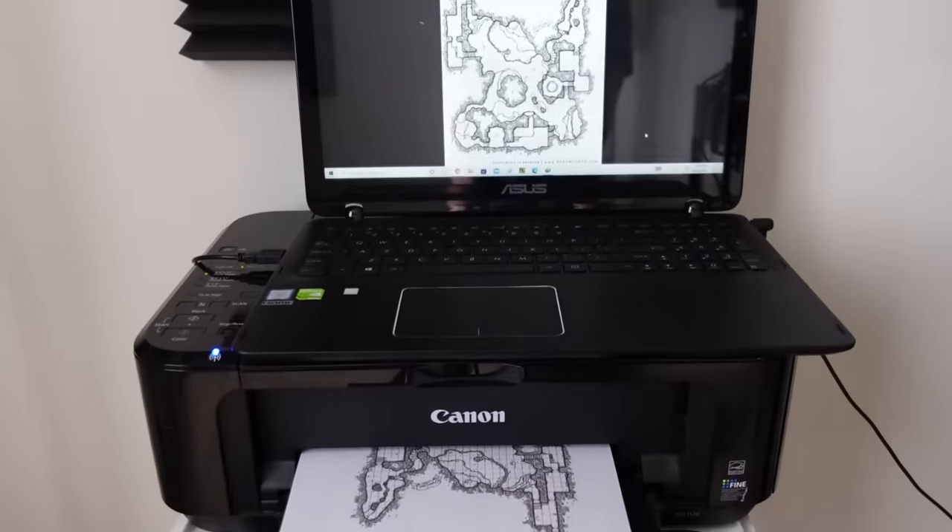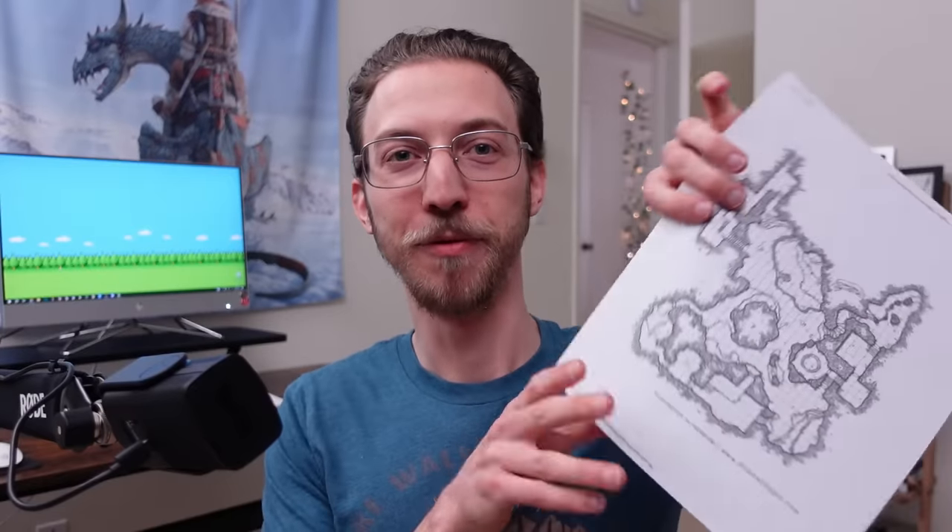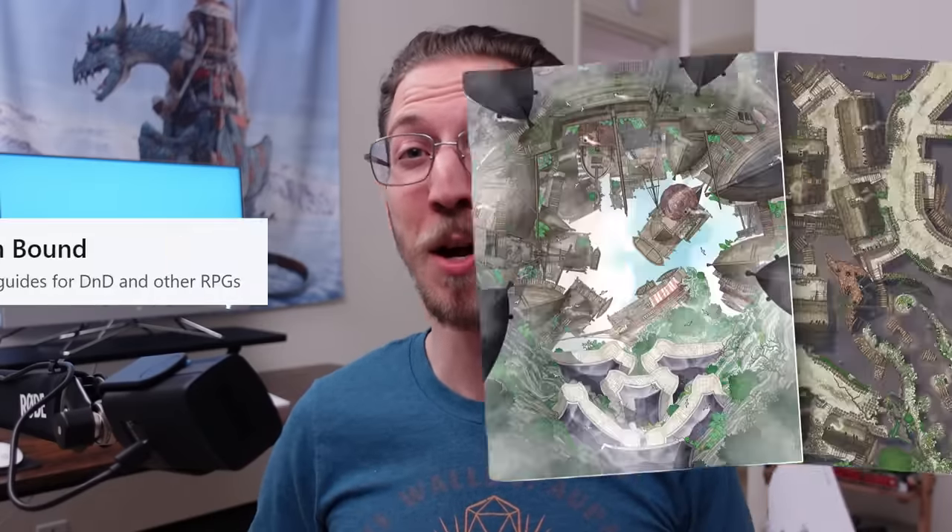In a minute I'll go over some incredibly easy techniques for drawing your own dungeon maps or fantasy world maps, but the ultra easy way, if you literally only have 5 minutes, is to just print off a black and white, ideally hand-drawn looking map from your favorite RPG cartographer! I grabbed this free design from the Dyson Logos blog, but there are a number of amazingly talented RPG cartographers out there making great stuff, like this video's sponsor, Burrowbound!